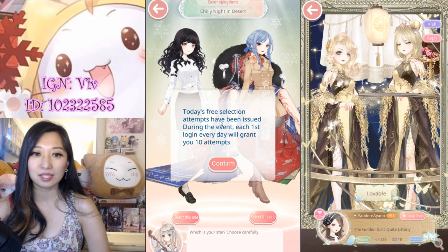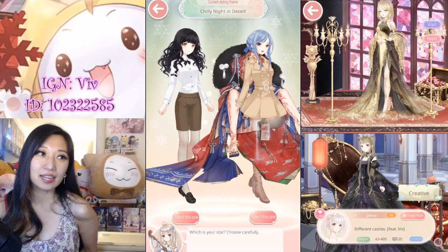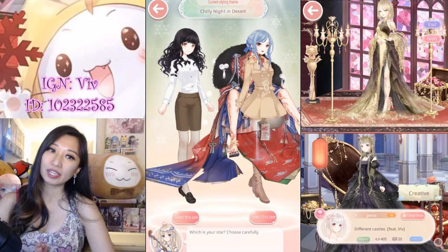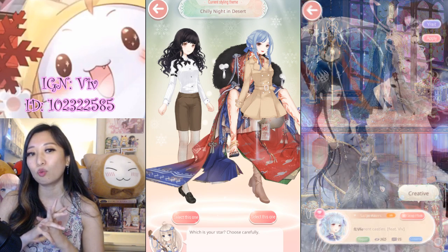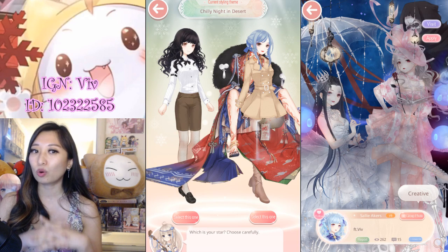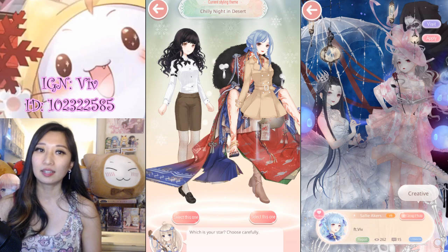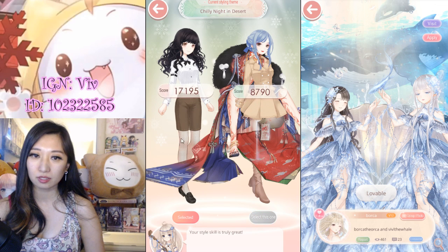Alright, today's free selection attempts — first login. So 10 free attempts per day is what it's saying. Chilly night in desert. In this situation — actually in all situations — I would pick the one with a mask item, like glasses or a scarf. And if it has neither, I would pick the one with more skin. For this one, this one has more skin because of the legging here, so let's go with this.